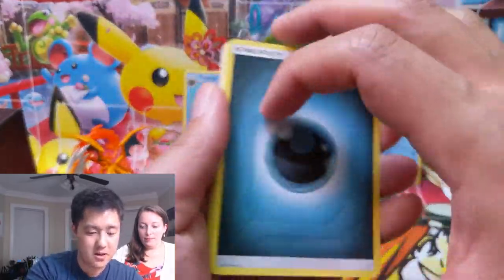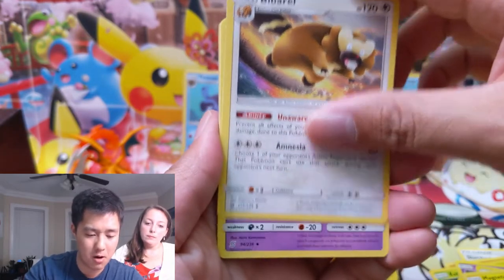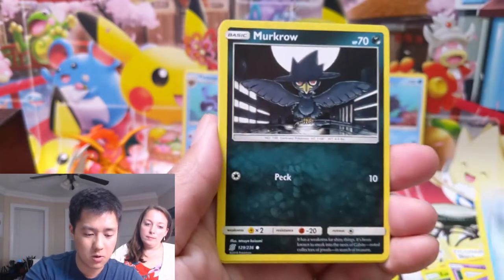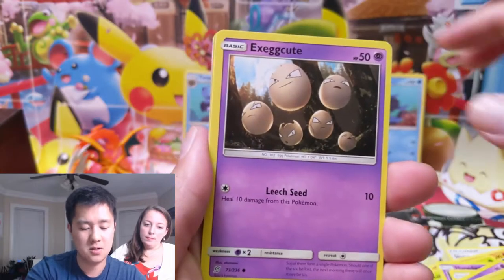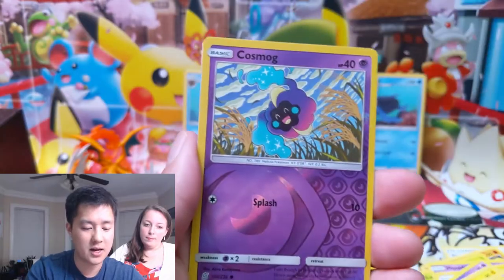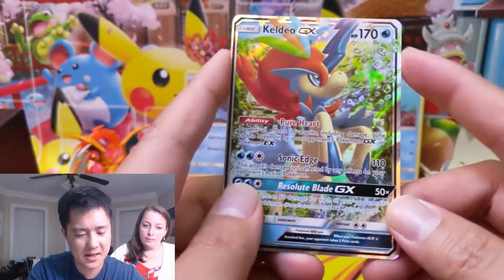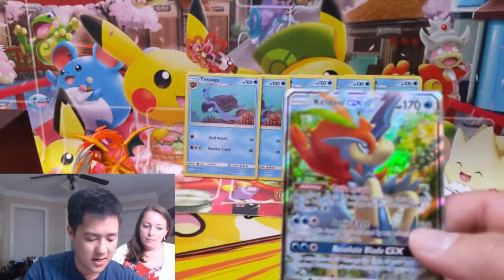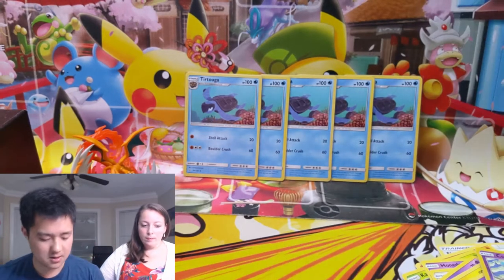Alright for our next pack we have a darkness energy — Magneton, Doublade, Snover, Murkrow, Exeggcute, Alolan Grimer, Hoothoot, a Cosmog for the reverse — and then oh, we keep getting — this is a second Caldeo from the same box and I feel like it's pretty rare that you get the same GX multiple times.